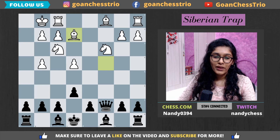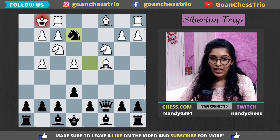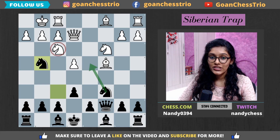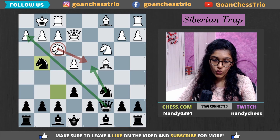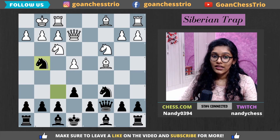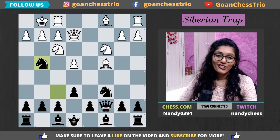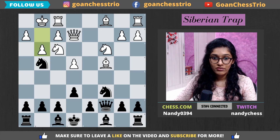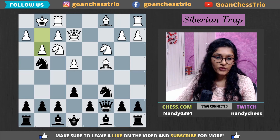Going back to the knight g4 move — the idea is deflecting the knight from f3 to get to h2 with the queen. Now, your opponent is not always going to fall into the trap. If white plays g3 instead, there's no more Siberian Trap on the board. In that case, just continue with regular development and you'll be doing fine — no issues.